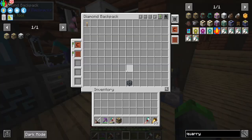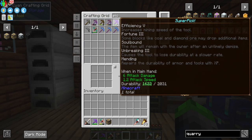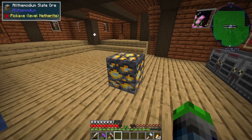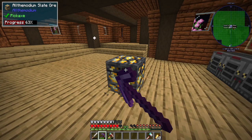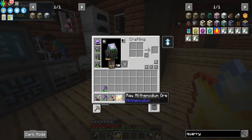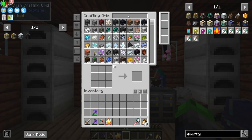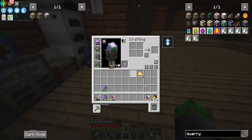Where did I put my fortune pickaxe? Sorry, it looks like a stone pickaxe. So what we do here — all the modium slate ore, super pick with Fortune 3. This should hopefully give us more than just one. We have just one. So what we're going to do is take our hammer and go like this — bam, all the modium dust.